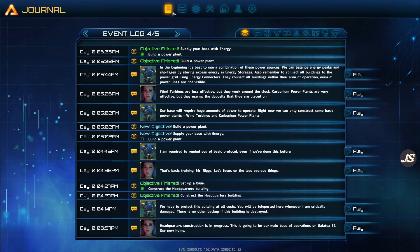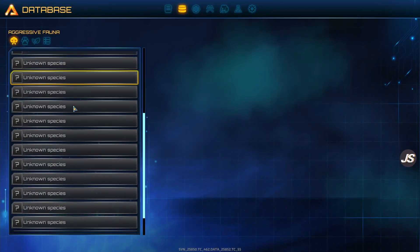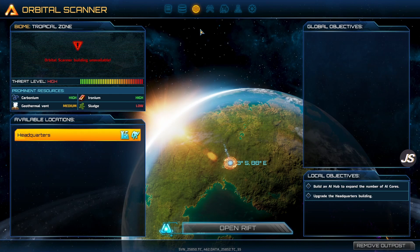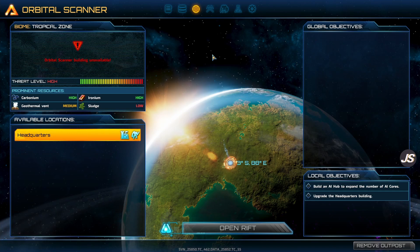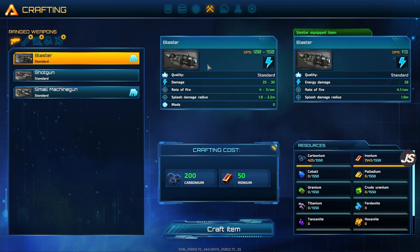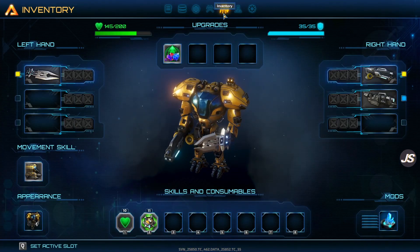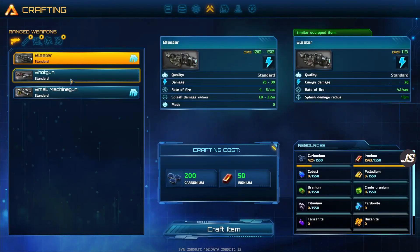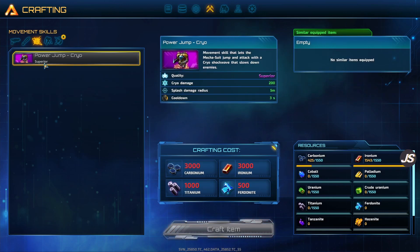We also have a database that I haven't gotten to mess with yet — we'll learn about that later. We have our orbital scanner, which I also don't know much about yet, but eventually in the campaign we're going to go to different parts of the planet and set up multiple bases, and all of them will apparently come together to create one giant base of operations across the planet. We have crafting, which we're going to get into now, inventory, some research we'll be able to get to soon, and settings.